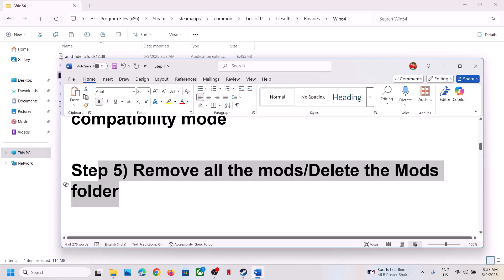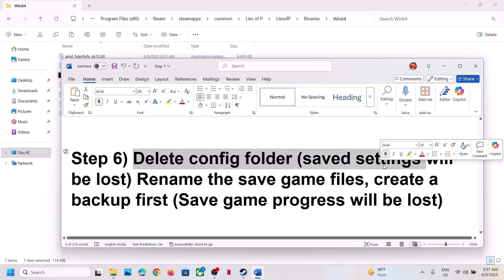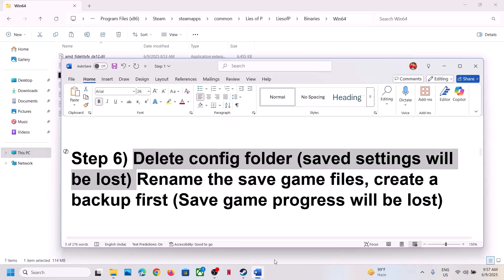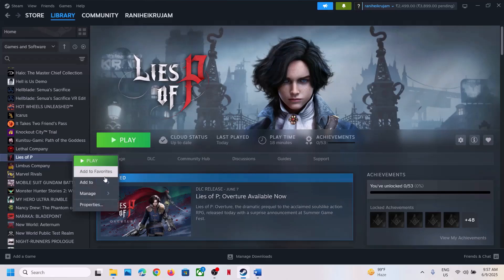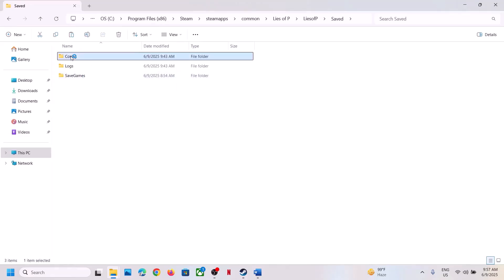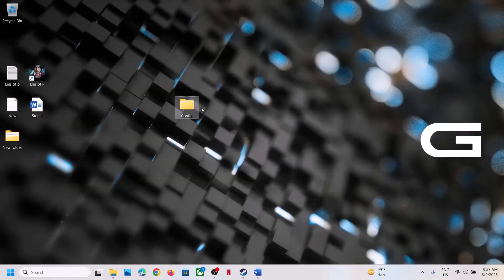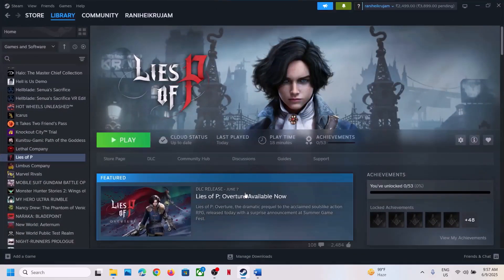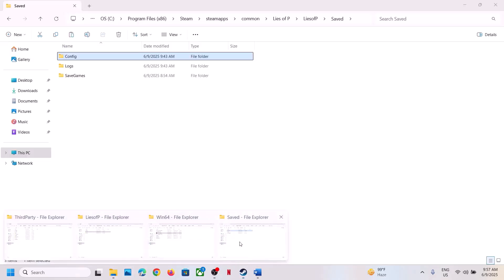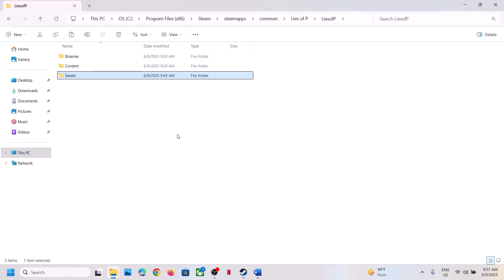The next step is to delete the config folder. When you delete the config folder, all your game settings will be lost. To delete it, right click on the game, select Manage, click on Browse Local Files. Open the Lies of P folder, open the Saved folder, and there you can see the Config folder. If you want, copy it and paste it to the Desktop as a backup. Then delete the Config folder, launch the game and check.